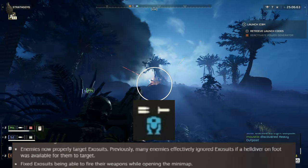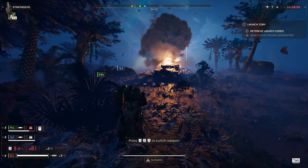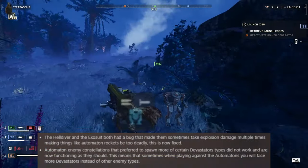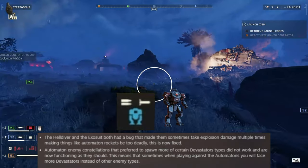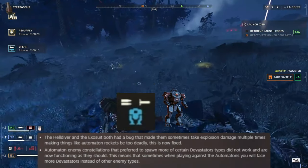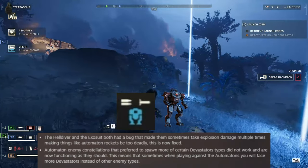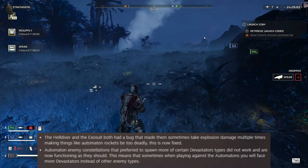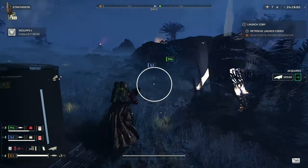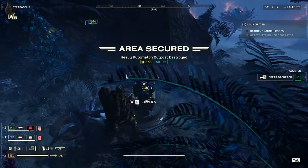Under fixes: enemies now properly target exosuits — previously many enemies would ignore the exosuit and target on-foot Helldivers instead, which was strange. Also, both the Helldiver and the exosuit had a bug causing them to take multiple instances of explosion damage, making automaton rockets far too deadly. This is now fixed — so maybe exosuits weren't as weak against automatons as we thought; we were taking multiple times the intended rocket damage.